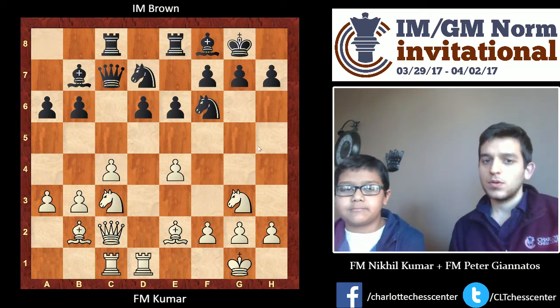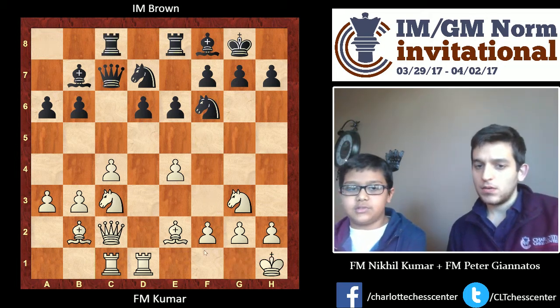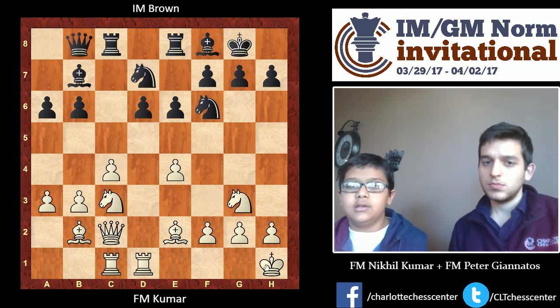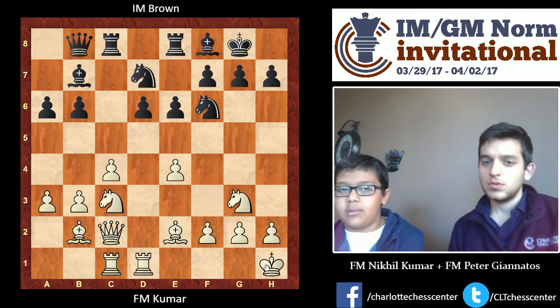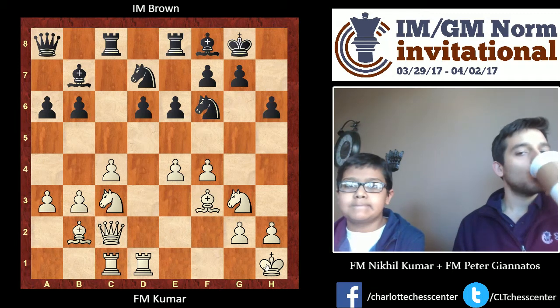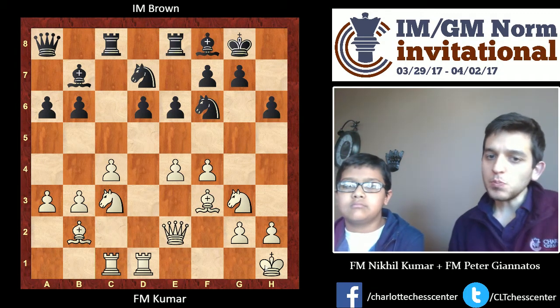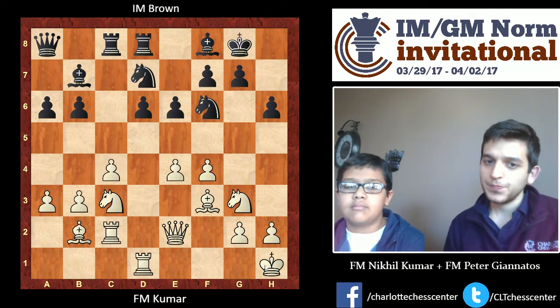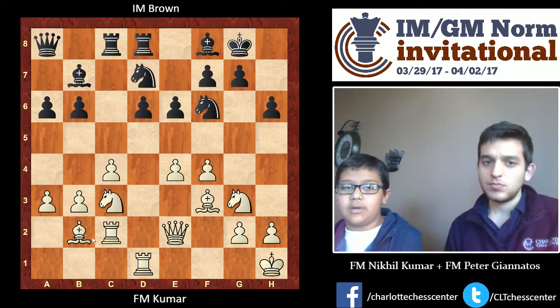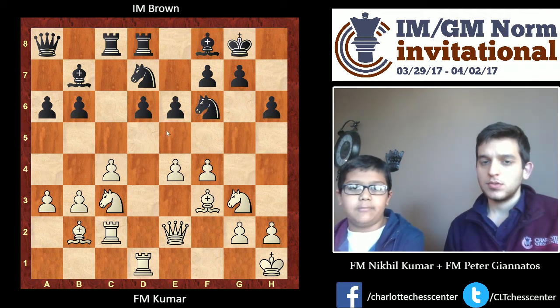My idea with this was that when I play F4, there are no checks. Queen B8 is a common idea in this opening, so that was a consideration. And my idea with Rook C2 was just to double on the D-file because his pieces are very passive and don't have much space. I just wanted to put both my Rooks on the D-file and try to open up the center eventually.